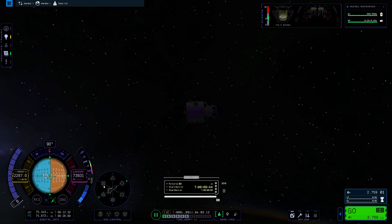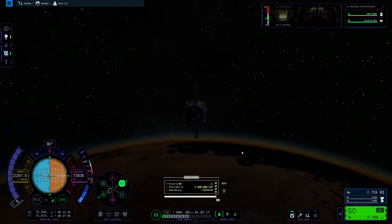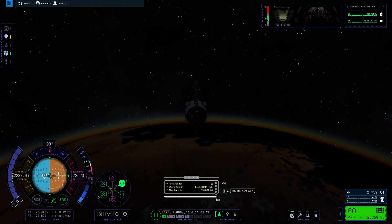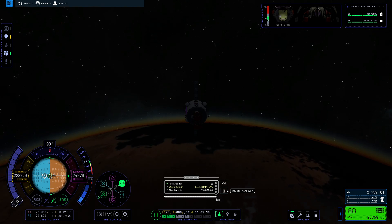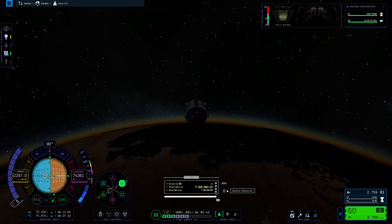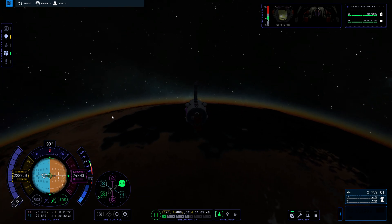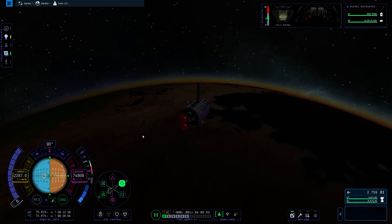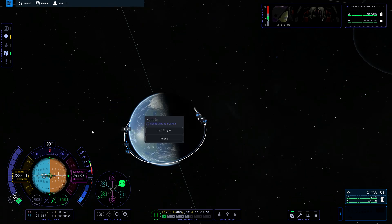We are going to set ourselves to prograde. I'm not really actually using the maneuver node itself - I am just trying to use it to figure out when to burn. So just warp around a little bit until we get close enough to the burn point.